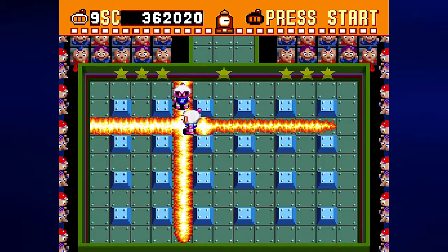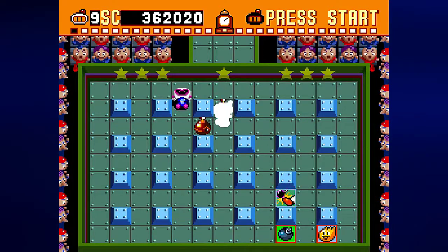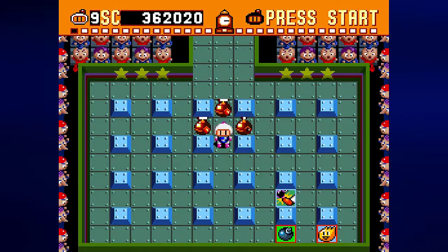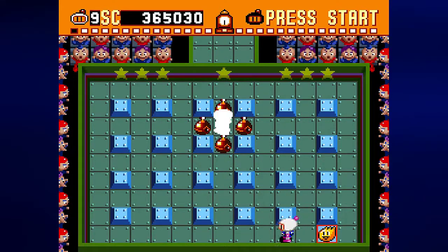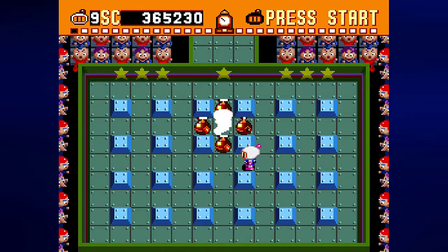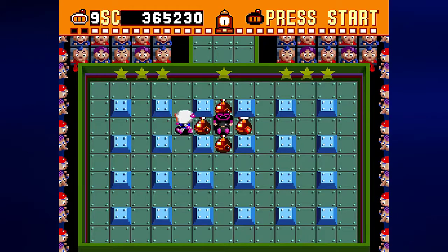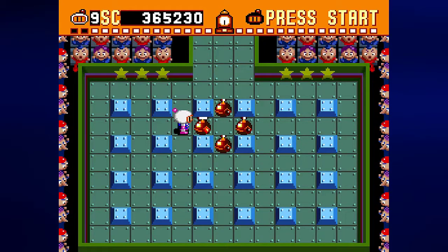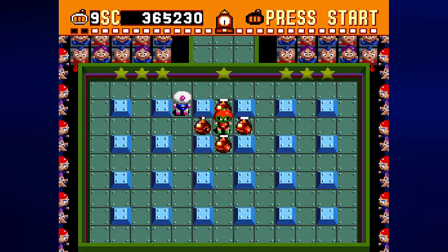I start out by pressing A and B simultaneously so that when the white Bomberman loses his invincibility, he falls. I then drop all these bombs where the black Bomberman is going to show up, and then I wait for him to stop flashing before I blow him up. Horizontal bombs explode first, so I replace those and remember that the vertical bombs are going to explode next.